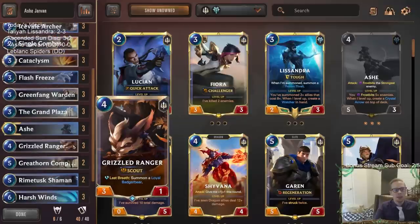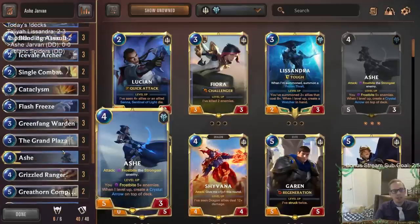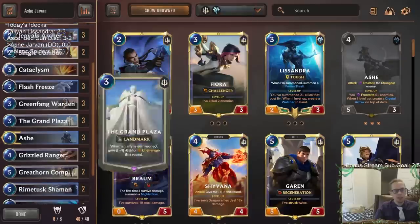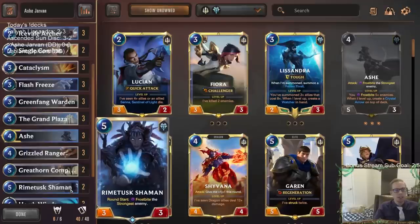We're combining scouts because scouts are nice with Jarvan — being able to have two attacks. If you scout attack, you spend your six mana, put Jarvan into play attacking, and then you have an additional attack where you can attack with Jarvan again. We have Grand Plaza to give units Challenger, because Grand Plaza makes cards like Green Fang Warden, Grizzled Ranger, and Great Horn Companion much better. We also have Rime Shaman frostbiting the strongest enemy at round start.